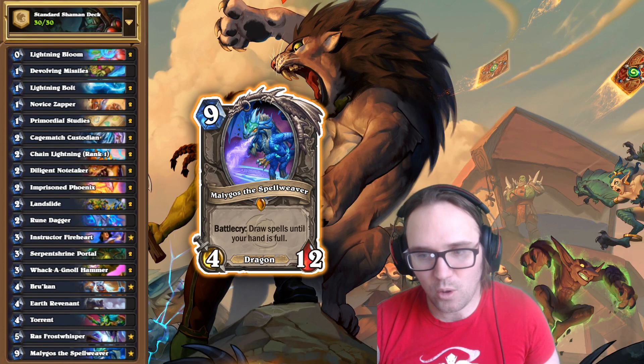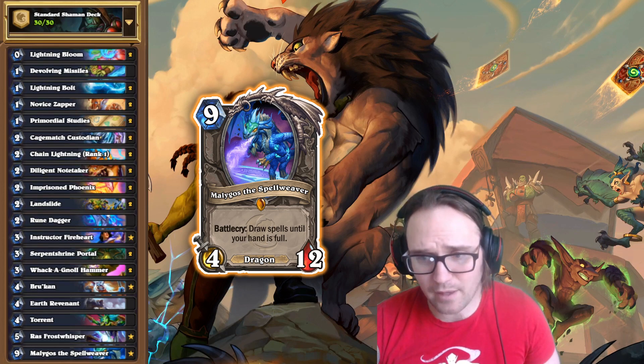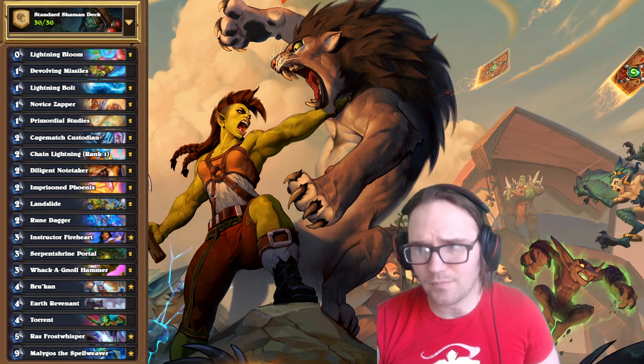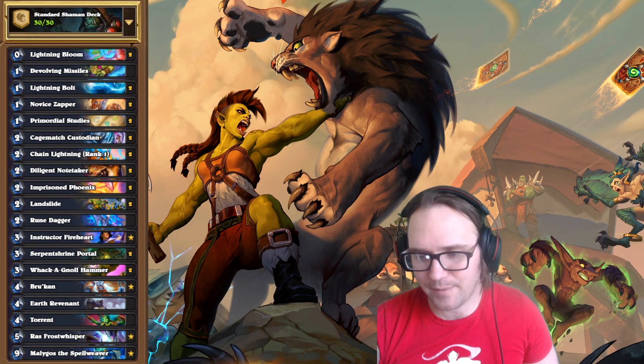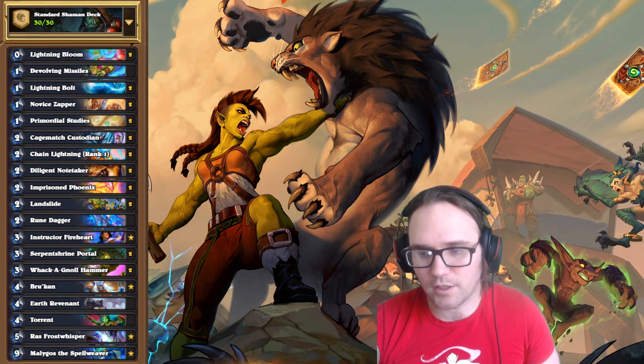Malygos lets us draw all our spells. Shaman often runs out of value, so when we're running low on stuff, we play Malygos, draw a bunch of cards, and then play Brukan — which gives nature spells plus three damage — and play a bunch of nature spells to lethal them. Because we can draw all our spells reliably with Malygos, we should be able to reliably set up a powerful lethal effect. I think that's going to be really strong.